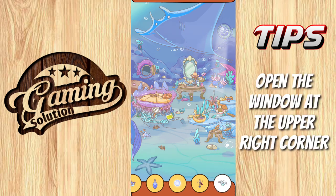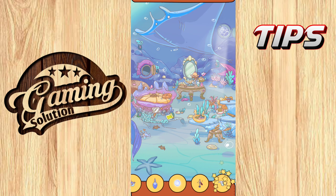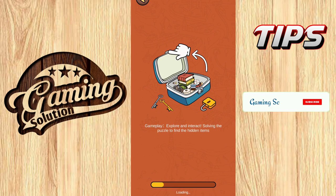Open the window at the upper right corner and the cracked floor. That's it — third level also completed. Move to the fourth one.